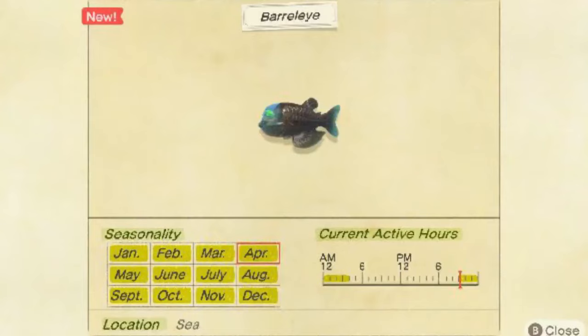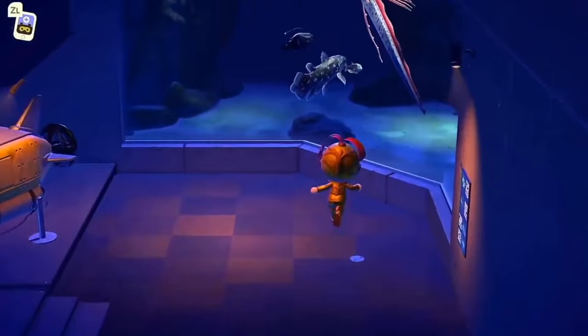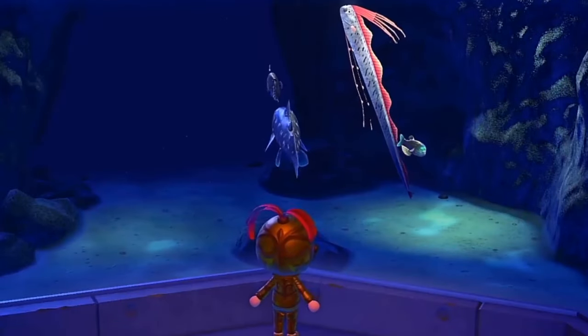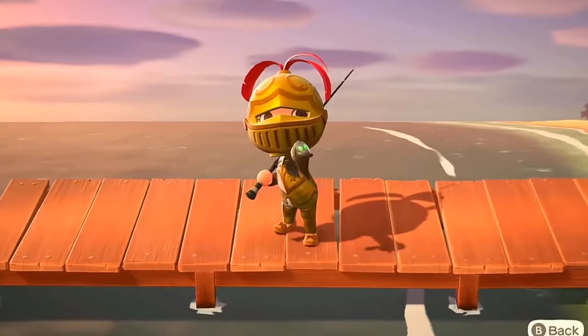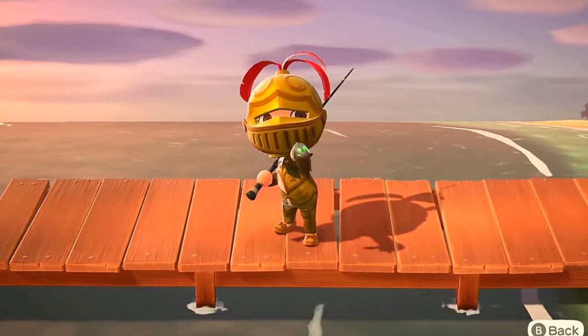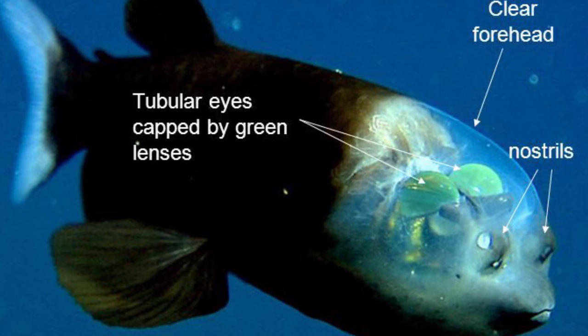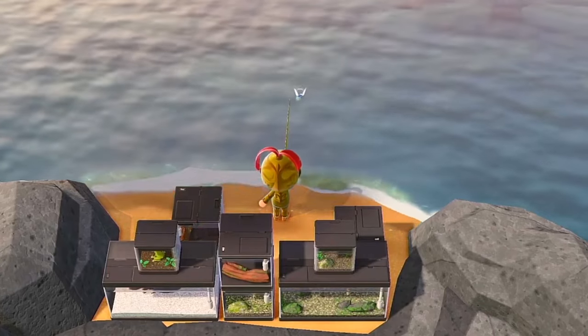The Barrel Eye is a new fish introduced in New Horizons. It can be found in the ocean between 9 pm and 4 am. Unlike the majority of rare fish in New Horizons, the Barrel Eye appears as a small shadow in the sea, meaning it can often be mistaken for a common fish. It also means that you should avoid running when hunting down this elusive fish, because due to its small size and the water being darker at night, you might scare the Barrel Eye away. The easiest way to catch a Barrel Eye is by using fish bait, which is made from one manila clam.